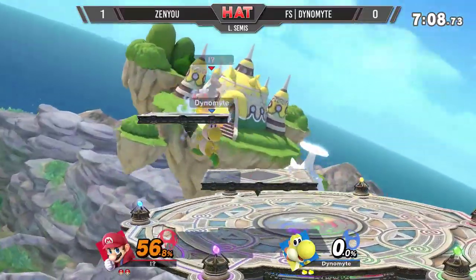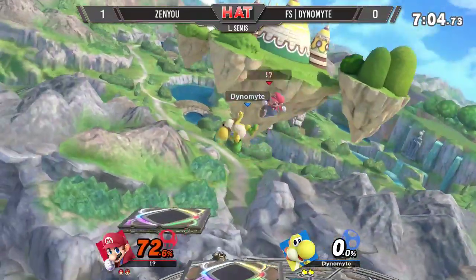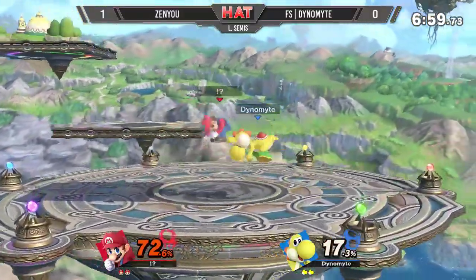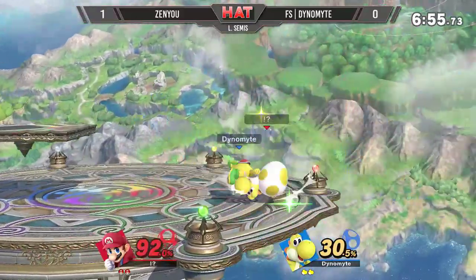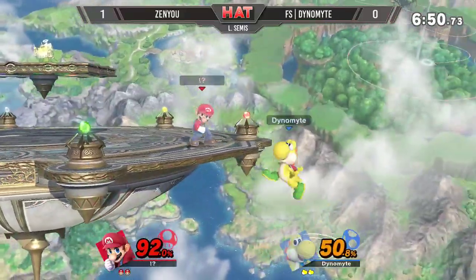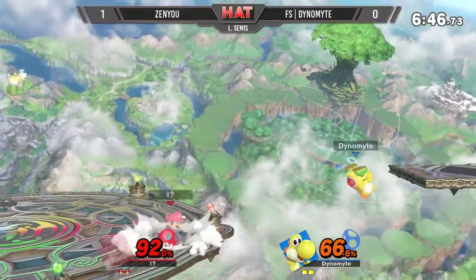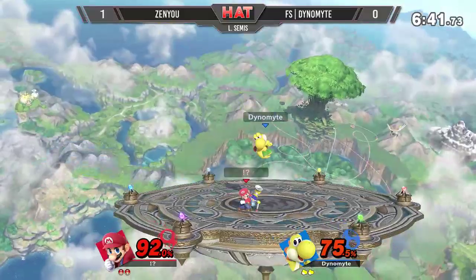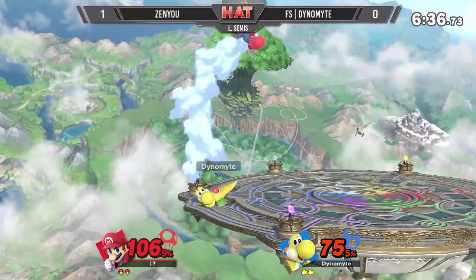Luck is part of this game. This first transformation coming in — it's the one with the angled platforms. But great usage of the down air to confirm that stock. Zenyu firing back immediately, 44% already on him, but it could be worse. The option that closed out game one coming right back into his favor once again. He will go for this option if he needs it, and he needed it there. Here comes the down air and up air strings.